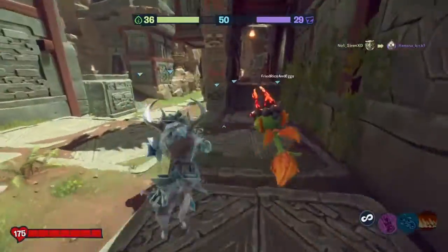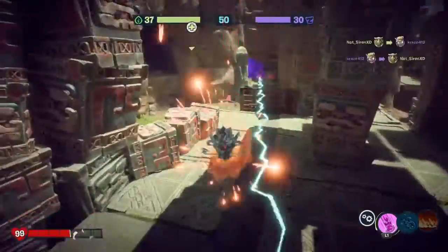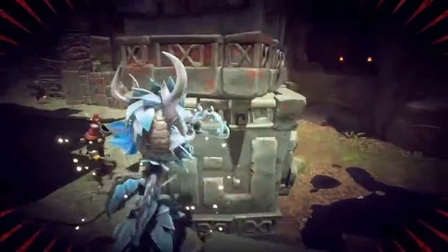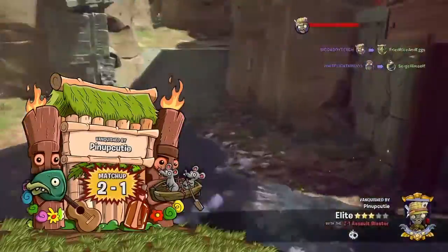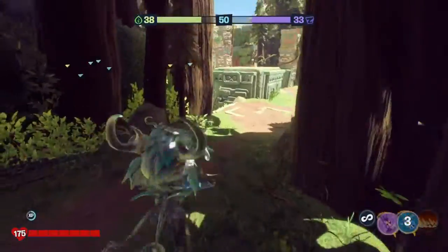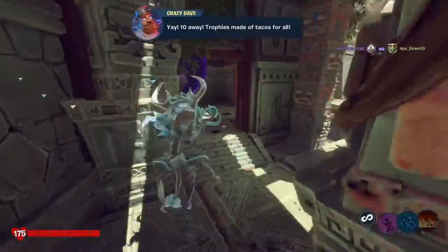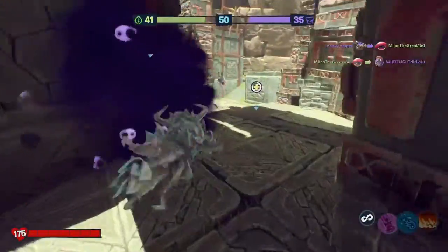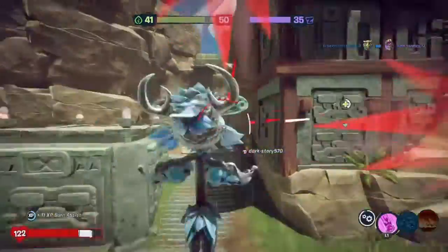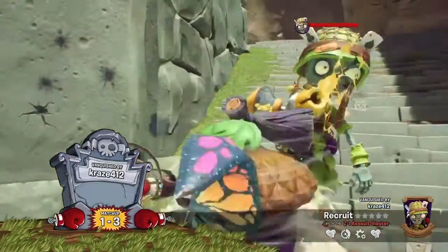This guy's name is Fried Rice and Eggs. Oh, there's an imp — can I get out of that? Blue blazes — oh, it hit the fence. I'm about to die. All right, we're 10 away before we win! Got him. I'm gonna die. Oh, it's glitched out a little bit — the swoop slam was stuck on the wall.